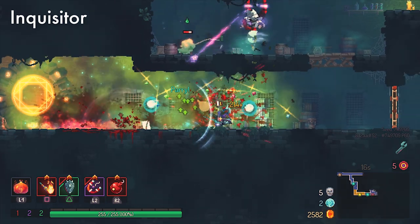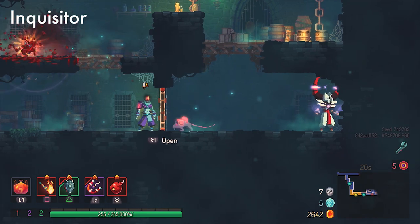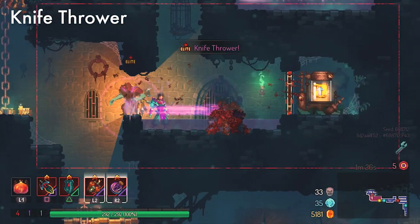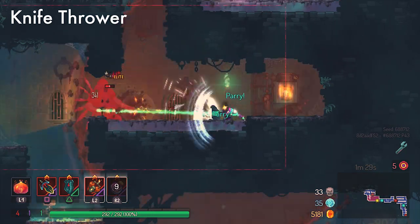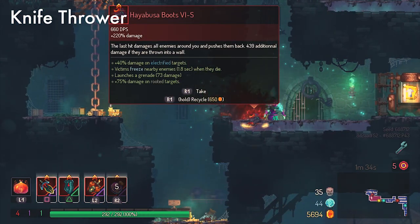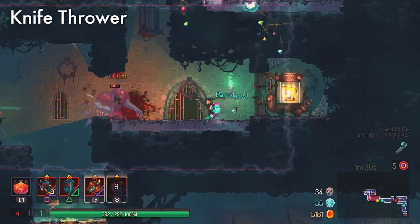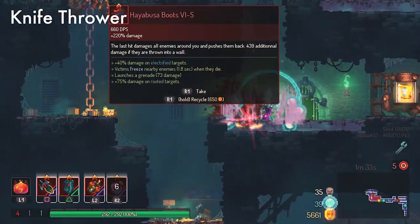Inquisitors are pretty standard as far as projectiles go — they can attack you from any distance, above, below, or to the side, but they're generally easy because they're slow. Knife Throwers are one of the first difficulty curves in this game because they have a multi-hit attack. Knife Throwers teach you about the parry reset — you can parry multiple times in a row. Just tap your shield button three times right when each projectile comes to you and you should be good to go.